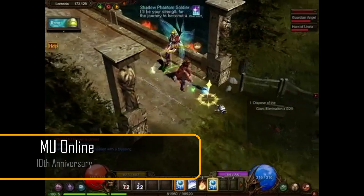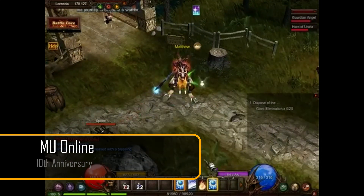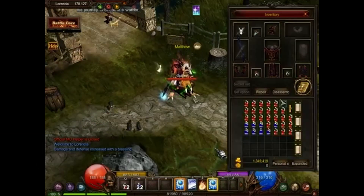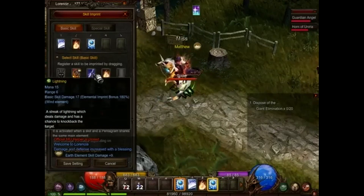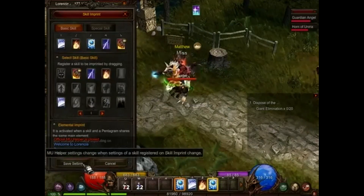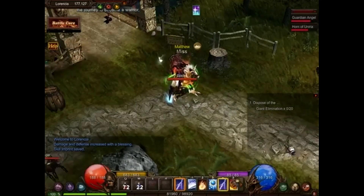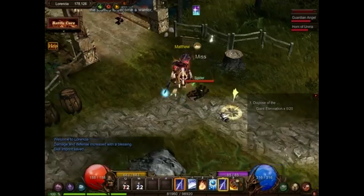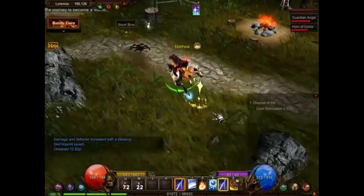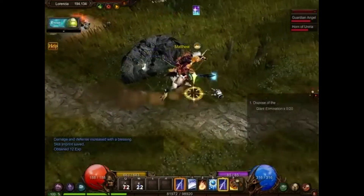Webzen has announced that its 3D MMORPG Mu Online is celebrating its 10th anniversary and in-game celebrations are now live. Starting this week until June the 4th, the Mu Online team is running various in-game anniversary events such as Evamon Hunting, Evamon Ranking, and Mystic Gift Box events. Players will be ranked by the maximum level of their evolved Evamon and total damage dealt. Top-ranked players will receive special rewards like the legendary Dark Wizard Moon, a Soul Mastery set, and Root.